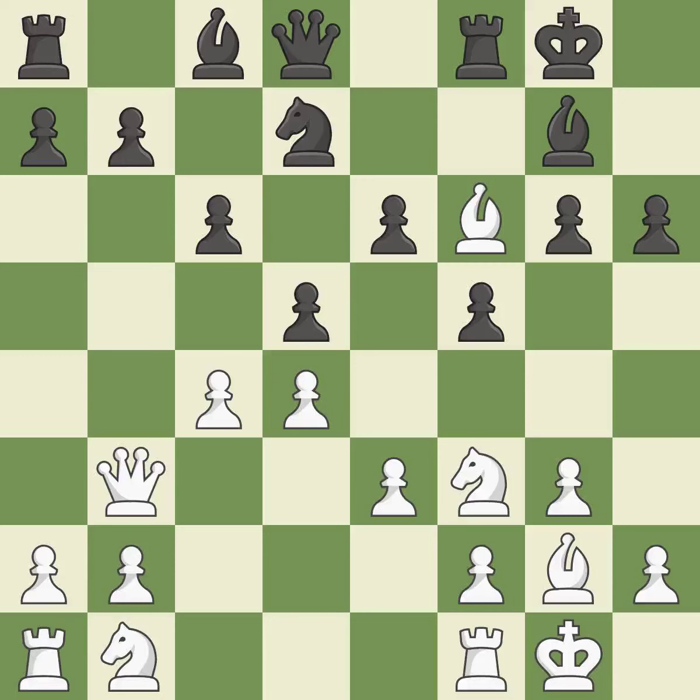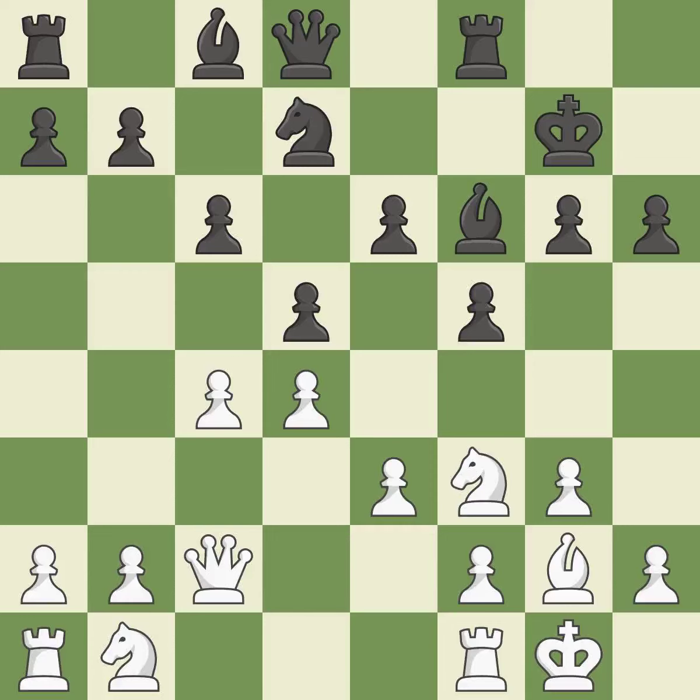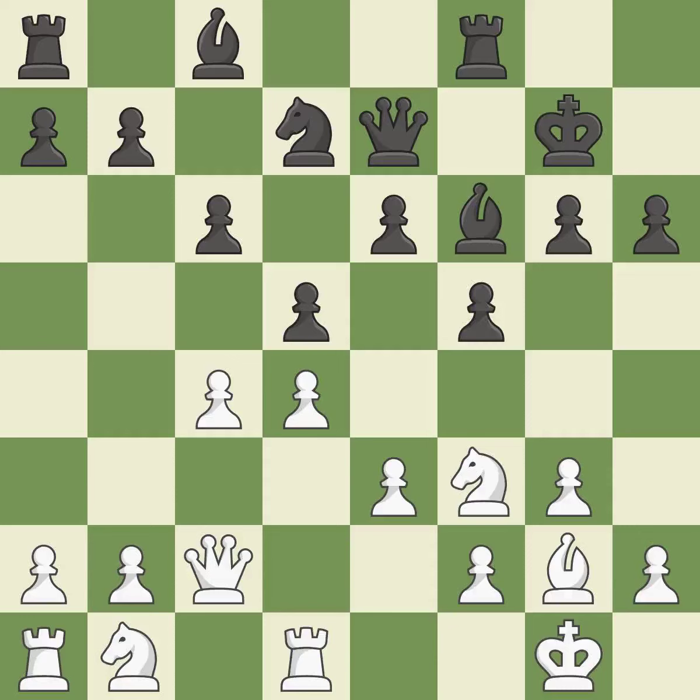Castling to the same side of the board as the opponent tends to lead to less sharp positions compared with opposite-side castling. This is an equal trade — it is best. Backs off. A queen moves off of its beginning square and into the action. Now that the rooks can see one another, they can defend one another. The game was close to equal, but now white has the advantage — it is an inaccuracy.